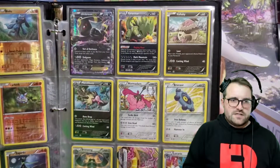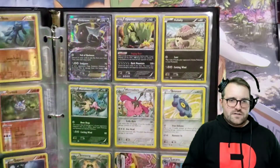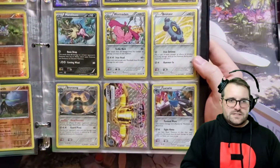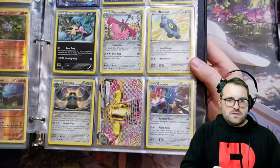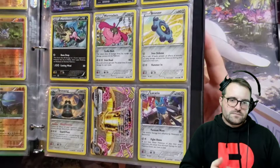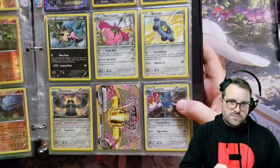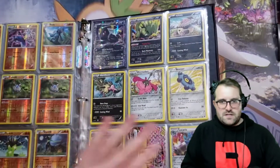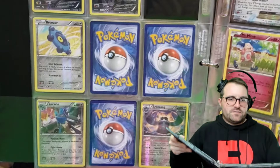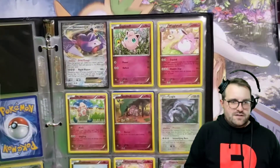We've got the Umbreon EX at the top there, jumping out of the frame, doing its best Gold Star impression. Tyranitar — really cool one. There's a lot of good Tyranitar art in general; I guess it's easy to make them look cool and angry. Lucario down at the bottom there. The Alakazam in the background — I'm not sure if that was part of the anime or something. It's got to be a reason for that Mega Alakazam in the background.